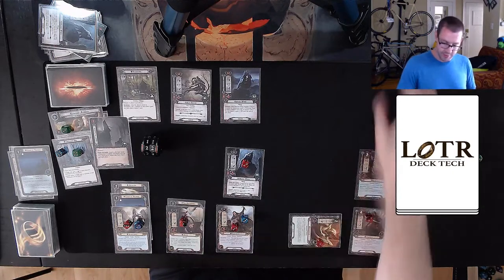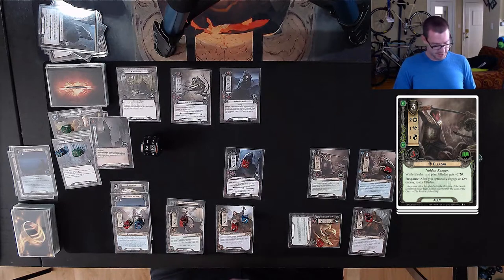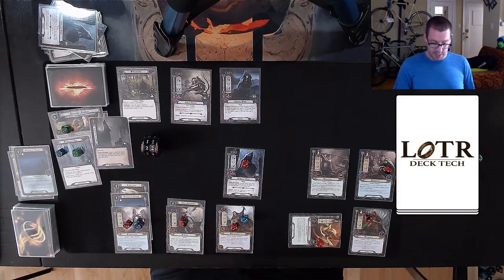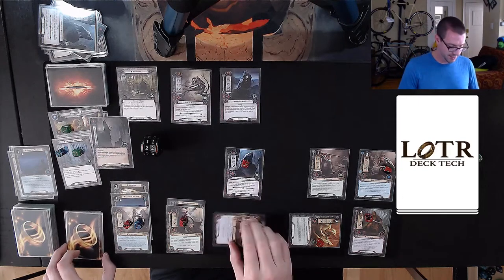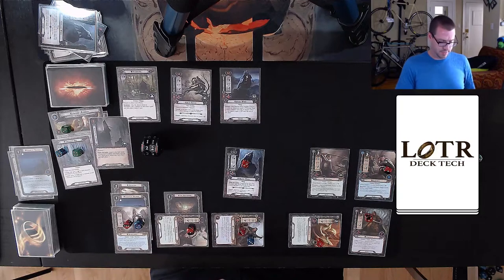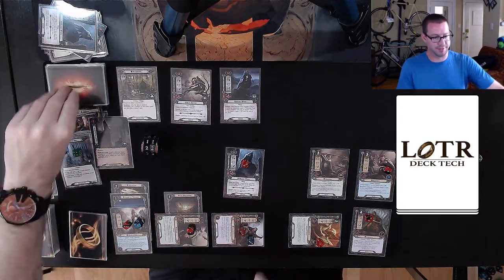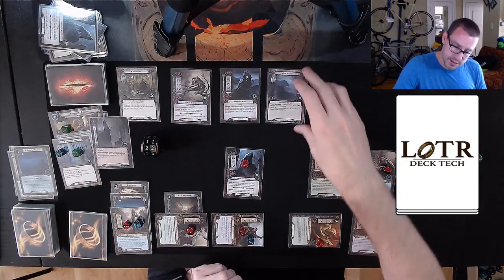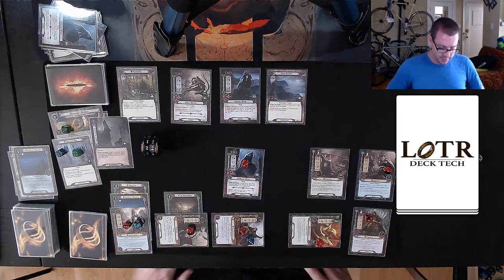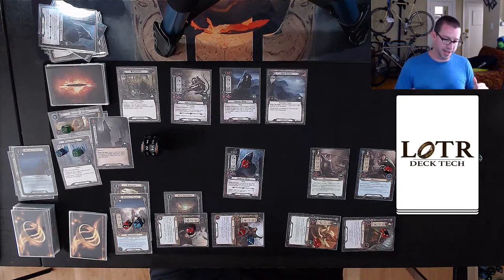There is five in the staging area, so I will send six. Let's make it nine with Bifur, and I'll put the resource on Glorfindel. I sent nine up against five, then up against nine. If I use Faramir, this is going to make three progress — two on the location and one on the quest, which clears the Twilight Hall. That reveals one encounter card per player, which is Eastern Crows. I don't think I've seen an Eastern Crows yet.